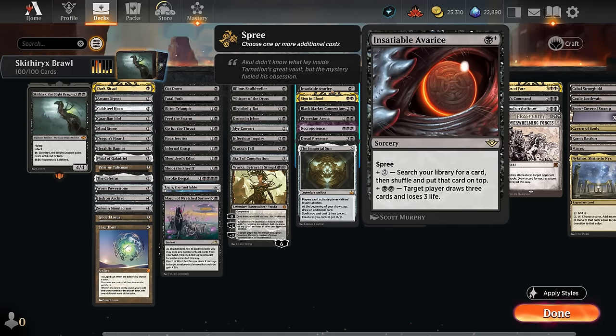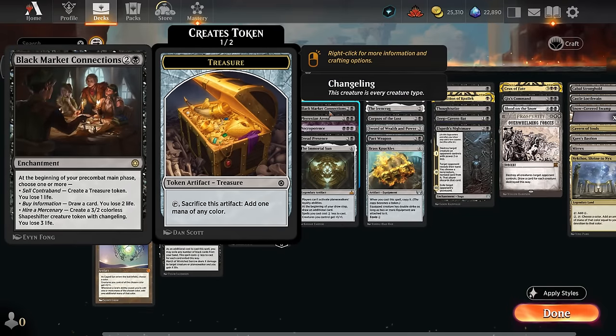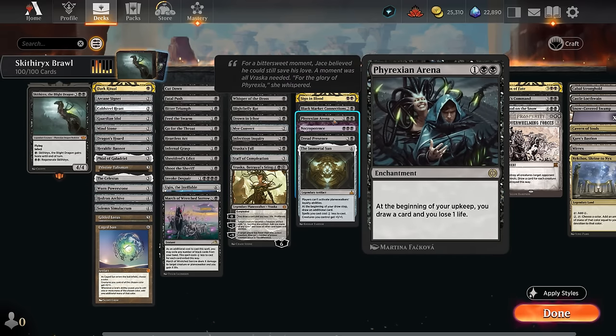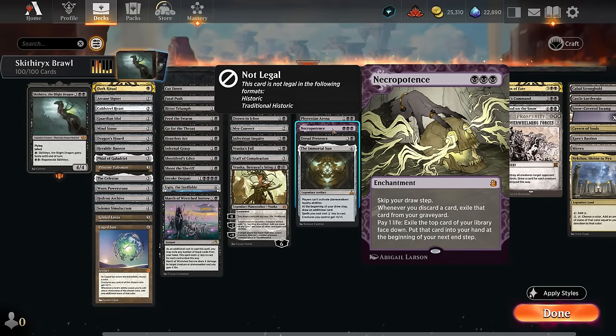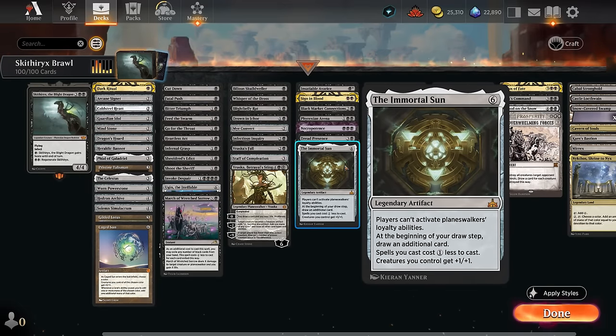Our card draw includes the new Insatiable Avarice, which can also tutor for specific answers. Sign in Blood draws two at the cost of two life. Fable of the Mirror-Breaker can make treasures and draw extra cards. Frex and Arena draws an extra card each turn at the cost of a life. Then there's Necro, which can draw a lot of cards at once even though we skip our draw step. Dread Presence is a payoff for having lots of swamps - we can deal two damage and gain two when a swamp enters, or draw a card and lose one life. And Immortal Sun is nice since we only have two Planeswalkers ourselves - Planeswalkers are shut down, we draw an extra card each turn, get a one mana discount, and creatures get plus one plus one.